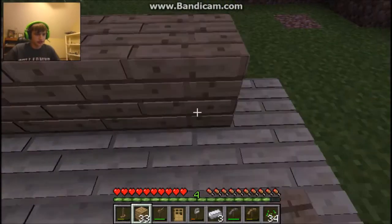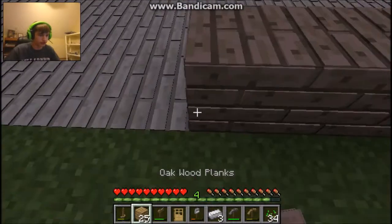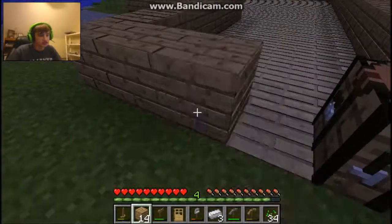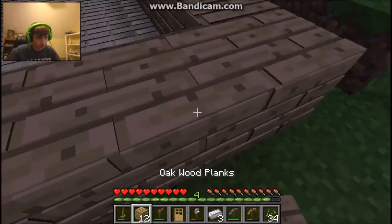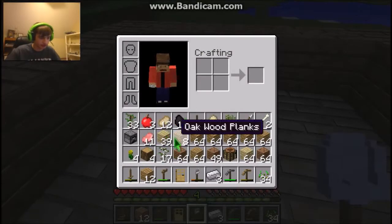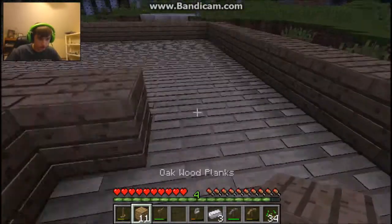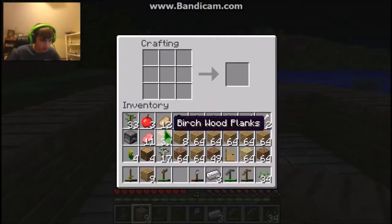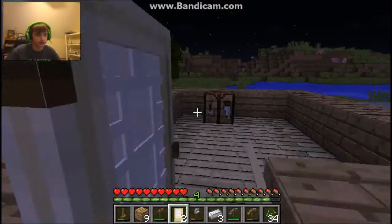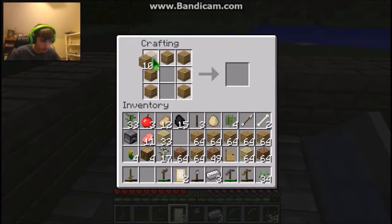There we go — that looks like too little space, I feel like I could get stuck in there. I might make a different kind of door for my bedroom. Oh, that looks good — what do you guys think, this is a pretty cool looking door. Alright, so now I'm gonna go ahead and make myself a chest. I need to make a bed, but there don't appear to be... oh, there's a sheep! There's one single sheep.